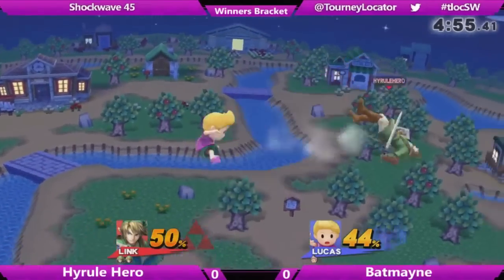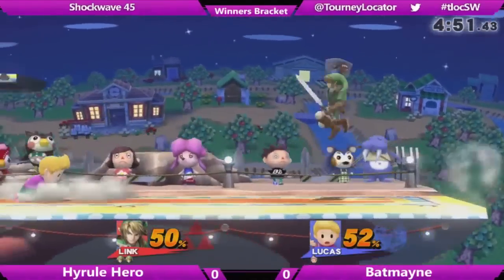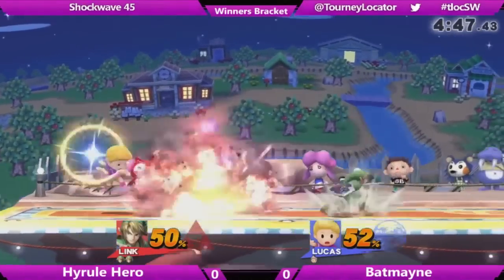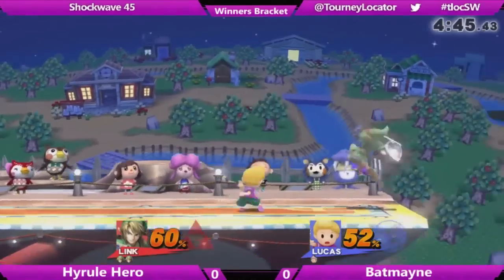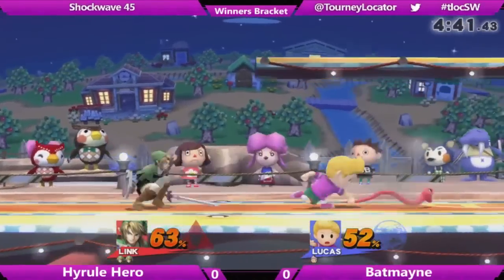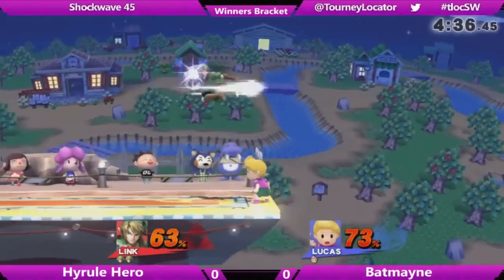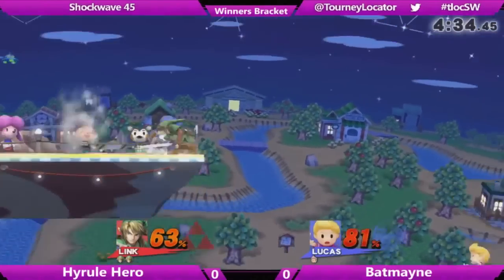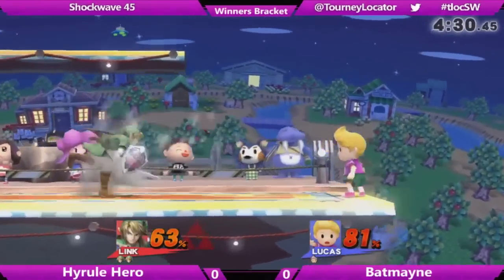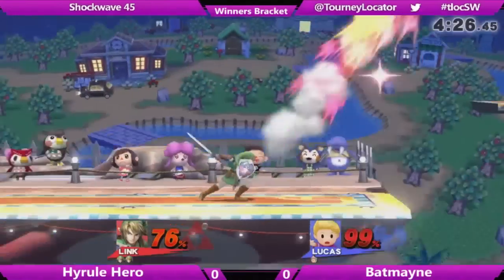For example, you could see that a Luigi in your area always goes to nair and then instantly to jab, but a different Luigi always goes nair into grab. So against the first Luigi, if they go nair into jab, you could just hold shield or jump out. But if the Luigi goes nair into grab, you could just attack them and do a lot of damage. Really you'll just want to learn your opponents, try to read them, look at some videos of them, and see if your countermeasures actually work when you fight them in person.